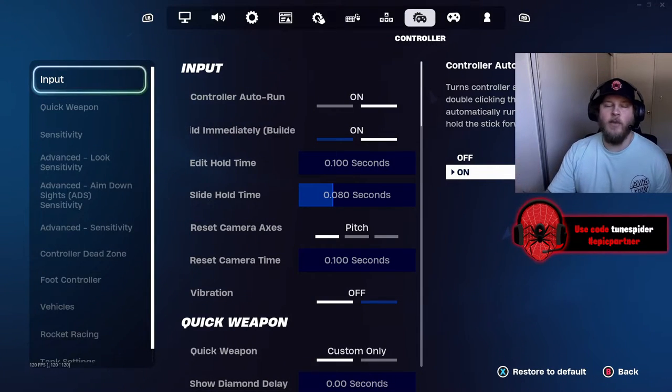Edit hold time — you're going to want that the lowest possible. Slide hold time I have at about 0.08. The reset camera axis and reset camera time — I'm not really sure what that does so I'm just going to leave it where they put it. Vibration I have off and I highly recommend that — it's really annoying and can throw off your aim when your controller starts vibrating while you're shooting.